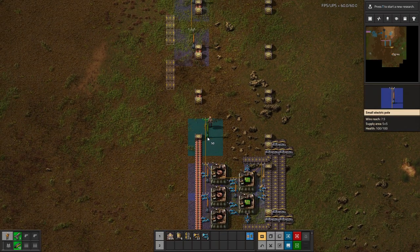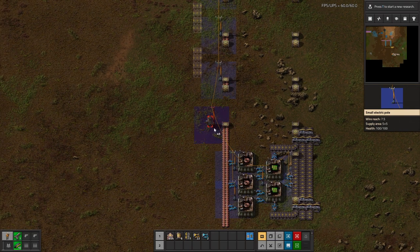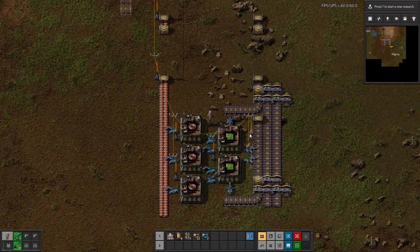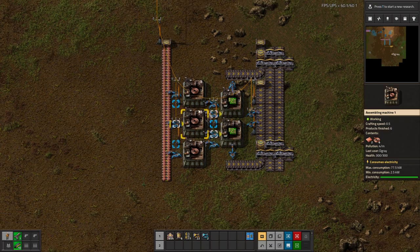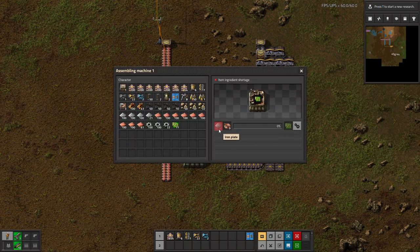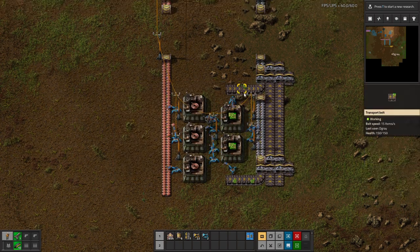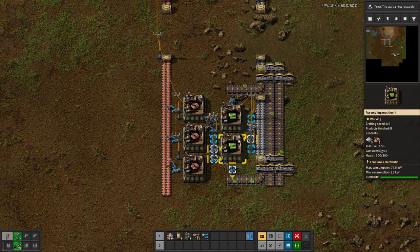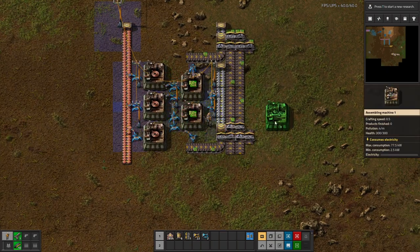Just quite a bit of power connection. So that's good — now these are producing, they will start to input as soon as we have the iron. There we go — an automated green circuit production that can supply our base with a great amount of circuits. So let's just build the same on this side.